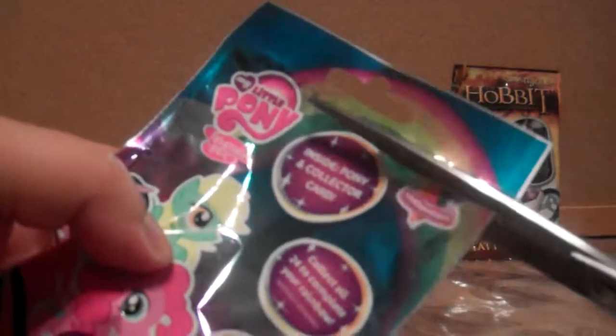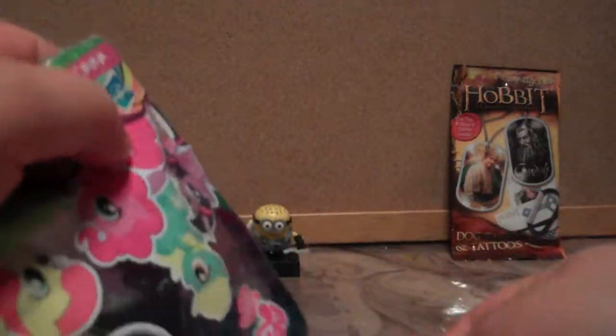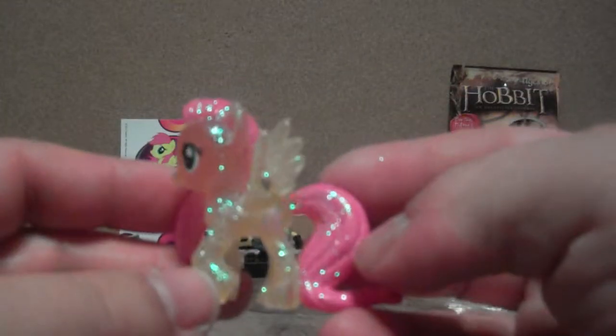While you do that, I'm going to open my pony. Oh yeah, the hands come off the arms too — they really make them like deconstruct. I got Fluttershy! Fluttershy likes taking care of her friends. Margaret has that one. I love the new molds of them.